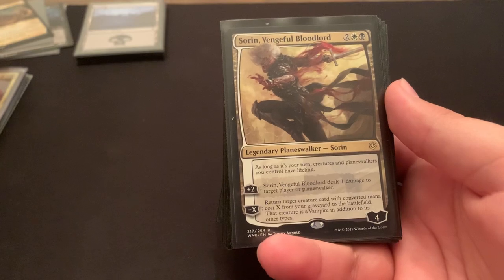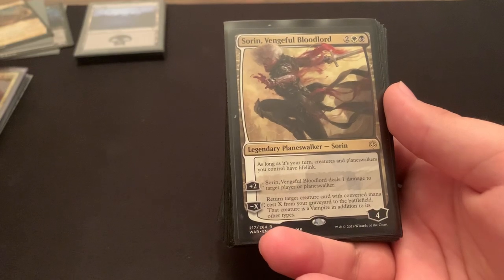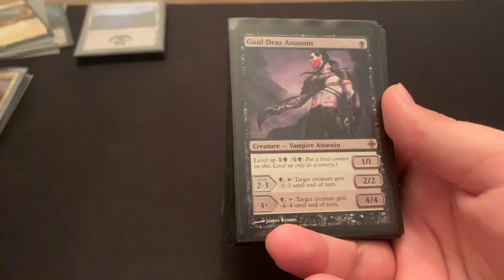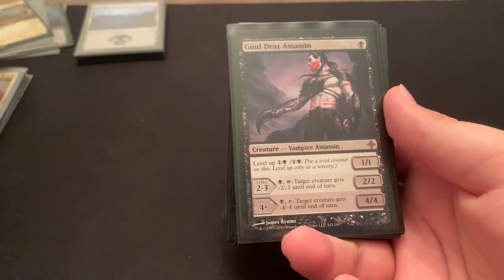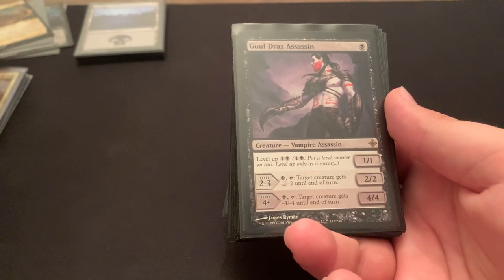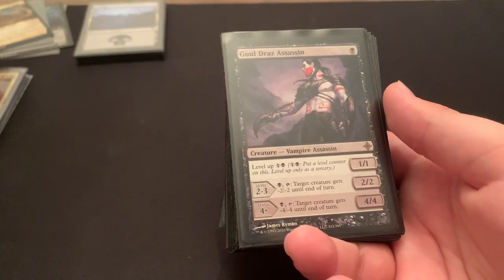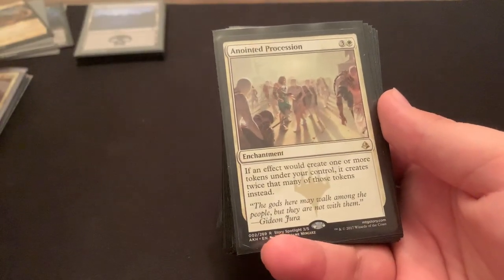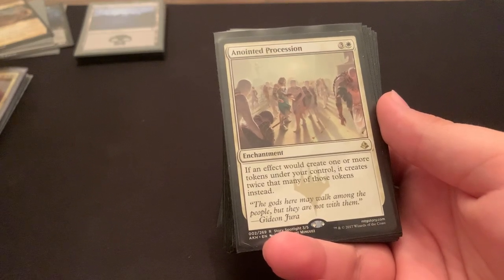Sorin, Vengeful Bloodlord — your creatures have lifelink when it's your turn. Plus ability to ping something, minus to get something from the graveyard back that's a vampire. Grusilda's Assassin — a level-up mechanic. One mana 1-1, you can level him up, and if you do he can start giving creatures -2/-2, or eventually -4/-4. So at first he's a small boy but eventually he's pretty good removal, paying 1 black to give a creature -4/-4. Anointed Procession — when I make a token off Edgar or any token in general, I get 2 of them.